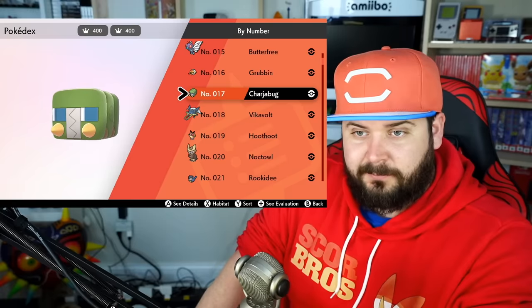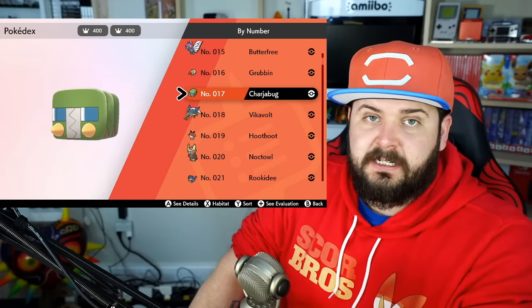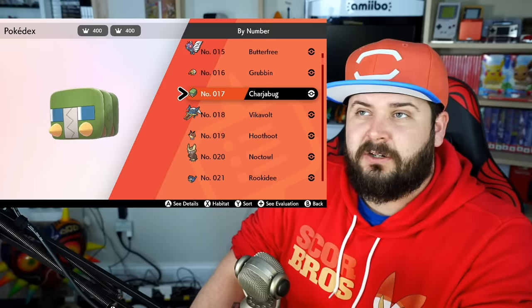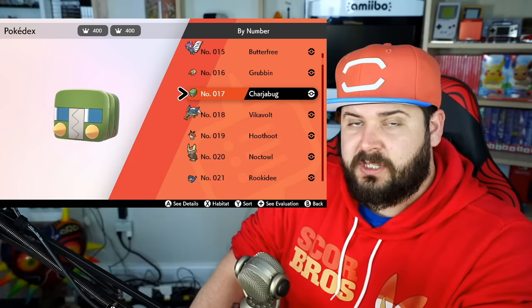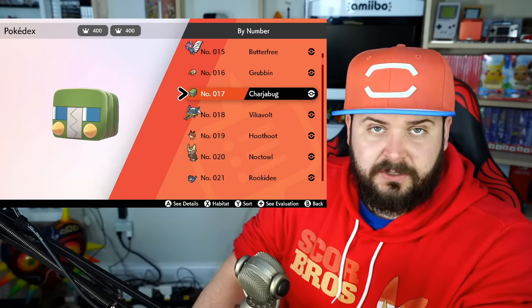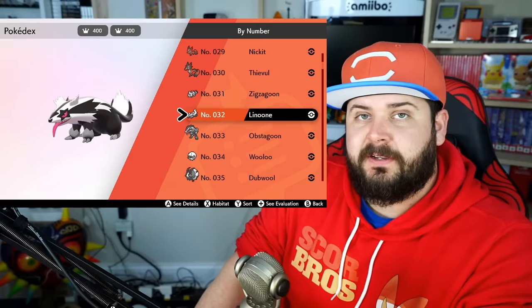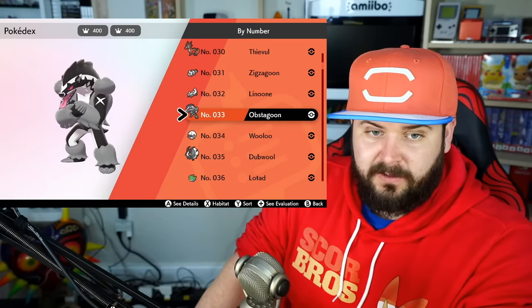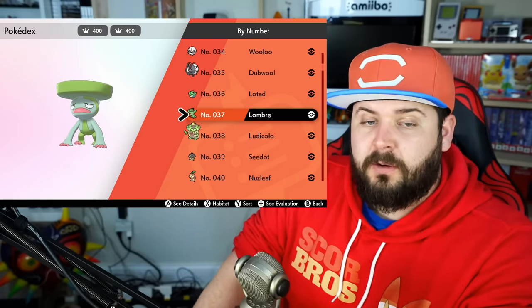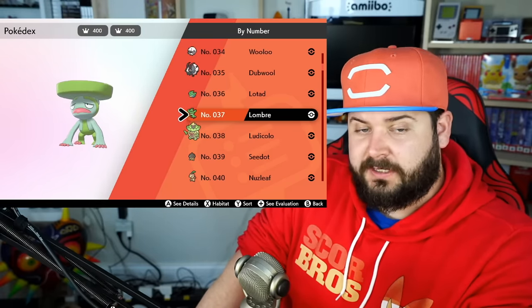First is Chargebug, number 17. In the previous games it would evolve near an electric field similar to Nosepass. However, they've changed that for this game, and now it just needs a Thunderstone. Zigzagoon evolves to Linoone via leveling up. However, after level 35 at nighttime, you can evolve Linoone into Obstagoon.